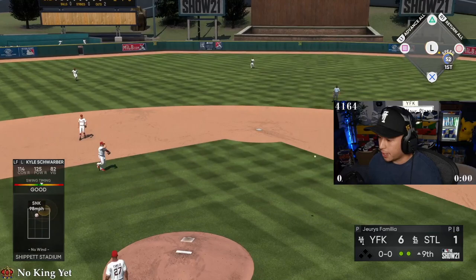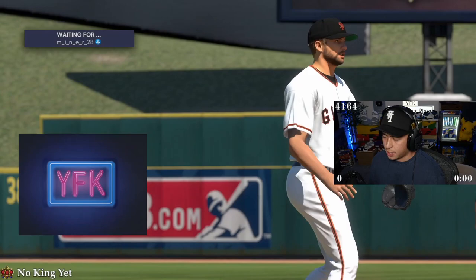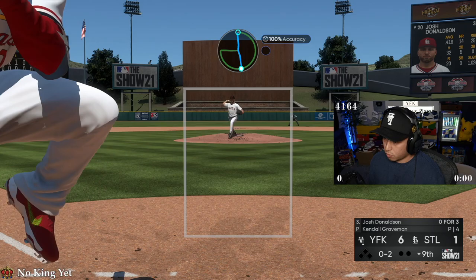Our offense fell flat at the end of this game — he brought in some hard flame throwers on Legend and I wasn't able to catch up. Actually I was swinging early, just not good PCI placement. But hey, we're in line for the win. Let's finish it off — keep dotting how we've been doing. We should be really close to World Series if this guy's as high rated as they said.